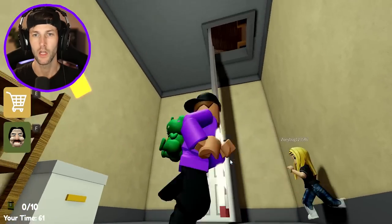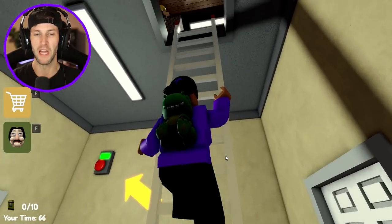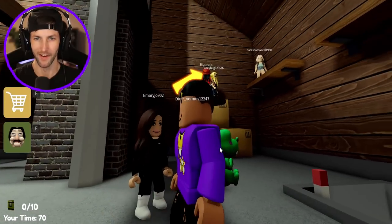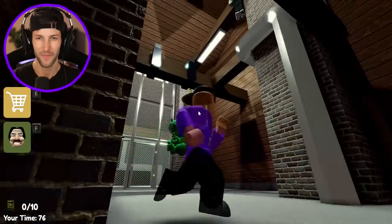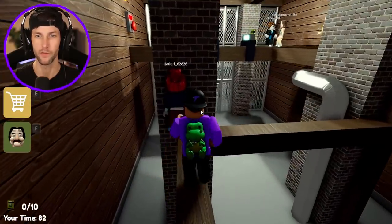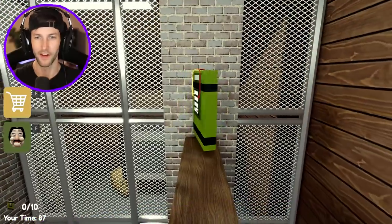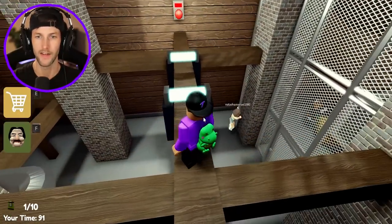It just let down a ladder for us! We got to go up here, up into Ben's attic in the hideout. Oh, everyone's hiding up here. And I think I see one of the first items we have to get. What is that? That might be C4. It looks like it might be a bomb. Maybe we have to use all 10 of them to blow ourselves out of here. Yeah, that is definitely C4. Nice, we got one out of ten.